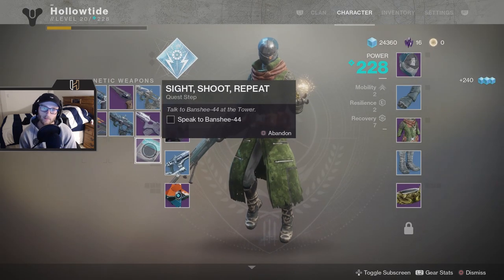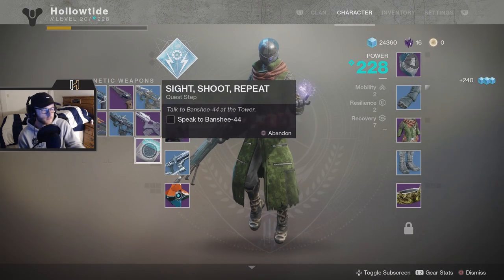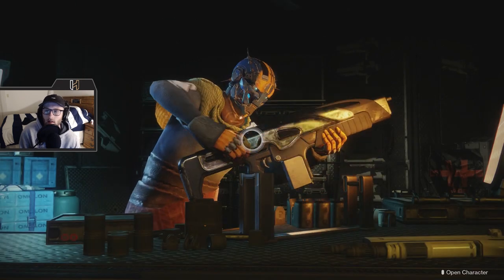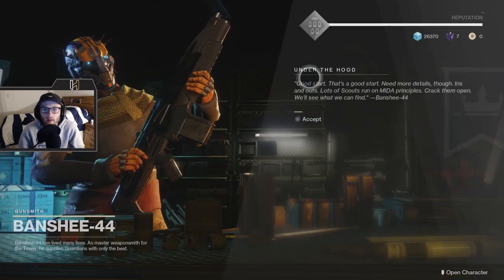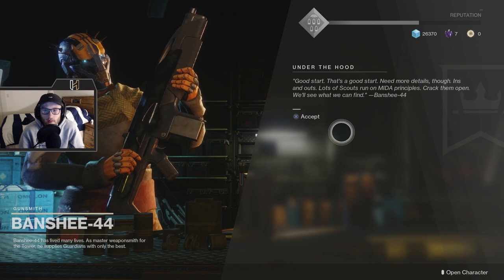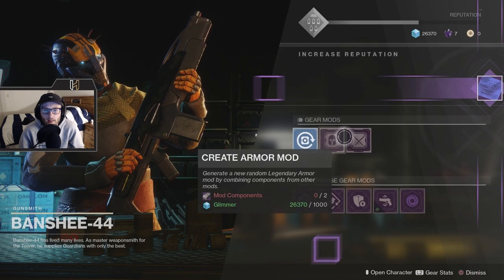All right, going up to Banshee. Need more details — lots of scouts run on MIDA, crack them open, we'll see what we can find. So obviously we're going to have to dismantle a bunch of scout rifles.